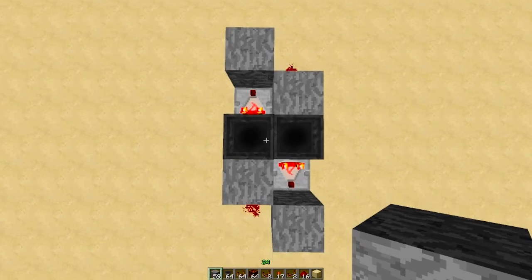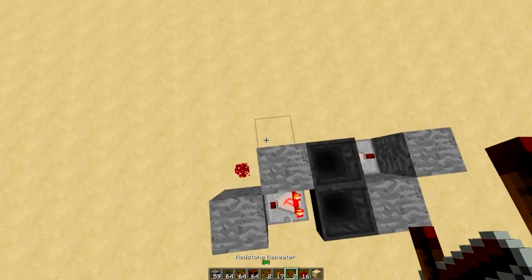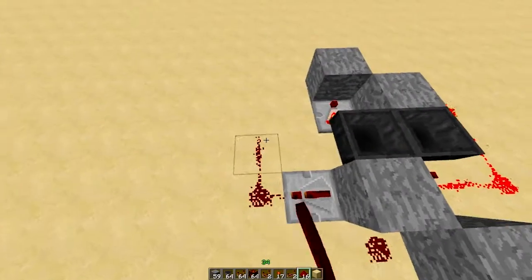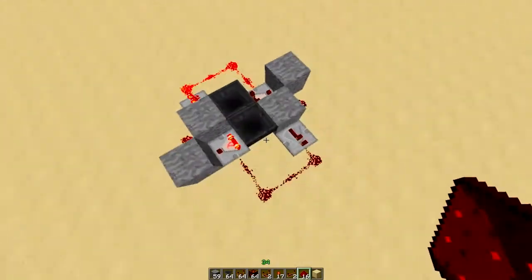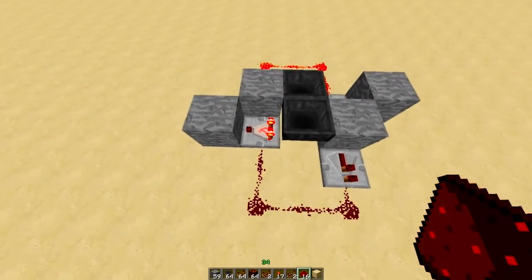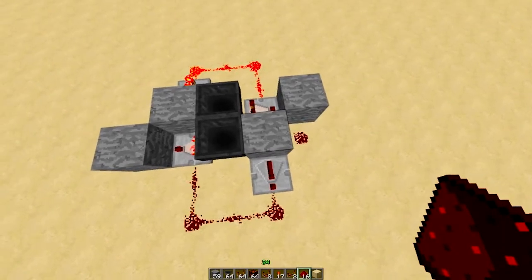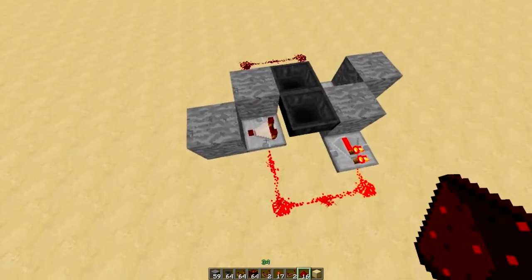Right now both comparators are on, and that's a problem. To turn one off, place a repeater on this block, another one here, and feed the repeater into the comparator — do the same for the other side. What's happening is a repeater with a stronger signal strength will turn that comparator off. This comparator powers this block, powers this redstone, powers this block, which powers this repeater. Since a repeater has a strength of 15, it sends a signal to this comparator and turns it off.